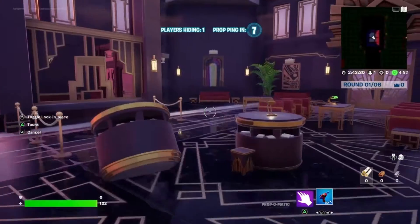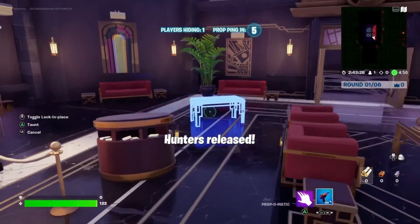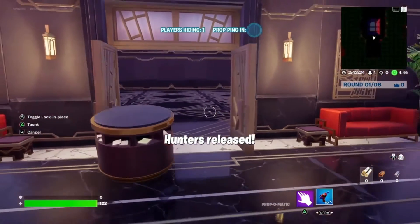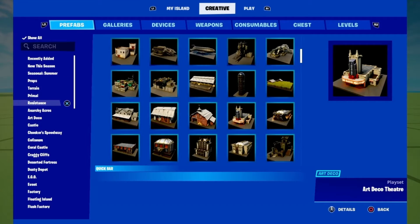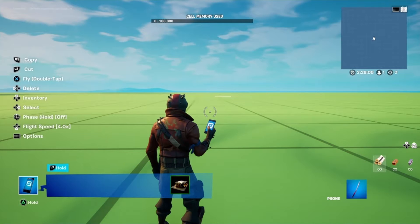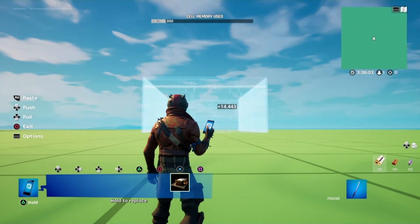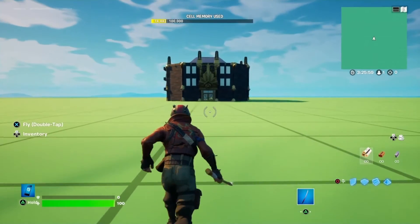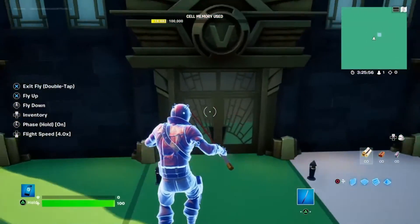We will cover off things like map design, game settings, team settings, and the devices needed. Looking at map design: before adding any mechanics, you're going to need a map to play on. The design is really up to you, but it's best to pick a theme that will give your map a unique vibe and not feel too random. You can build your map from scratch, but for this guide I'm going to use a prefab from the Art Deco gallery.